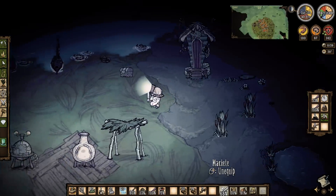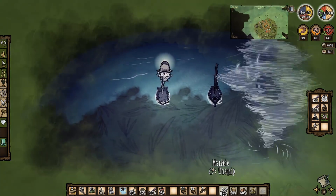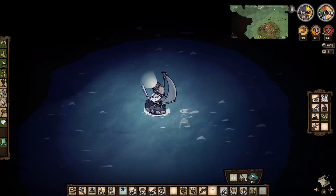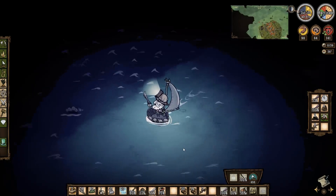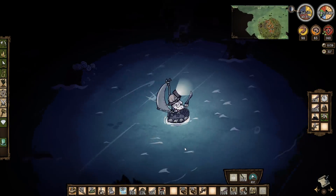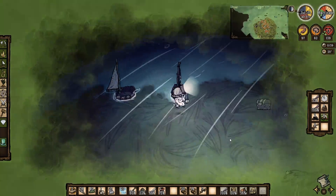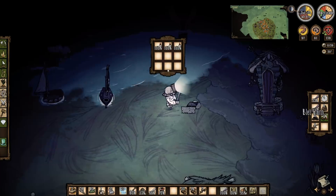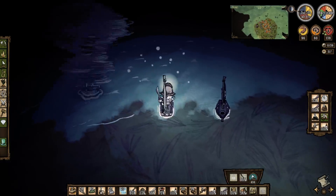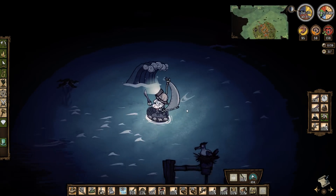Oh god, there he is - run! Quick! Jump on the boat, move, move, move! I want him to come out to sea because I want to fight him at sea. Oh, I've got poison on top of everything. He's doing his special ability - while he does that, jump off the boat and grab some boat repair kits. One, two, three - done. Jump on the boat and move!